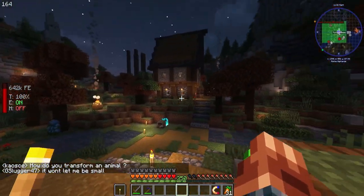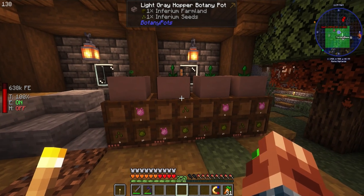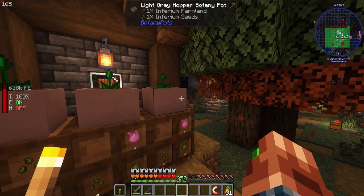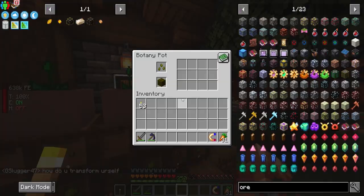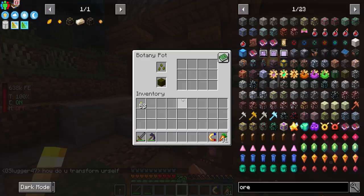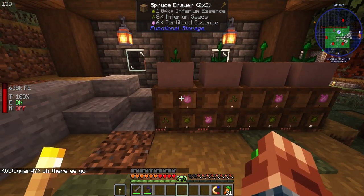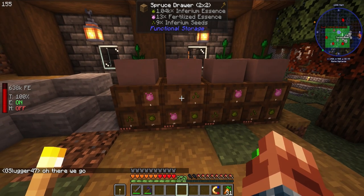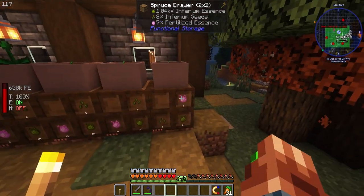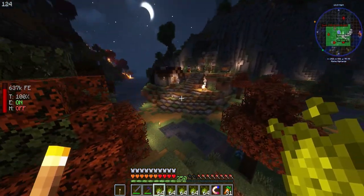Today we're getting into Mystical Agriculture — that is right, I'm done putting it off. It's too overpowered; eventually we'll upgrade from the botany pots. I set up these botany pots here with some inferium farmland — they give us a 10% speed boost which is amazing. Inferium seeds are super easy to craft: you just need eight inferium and one wheat seed in the middle. This is how we're starting off; we are not going to be doing this for very long.